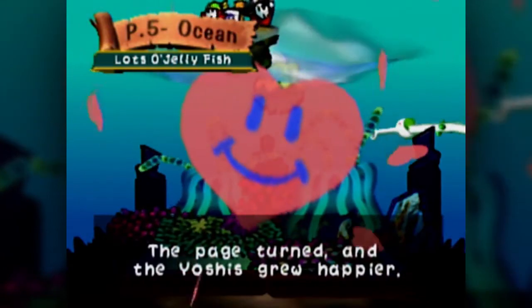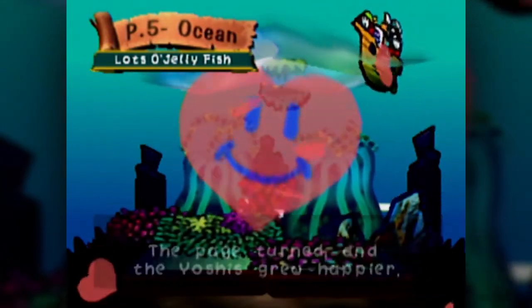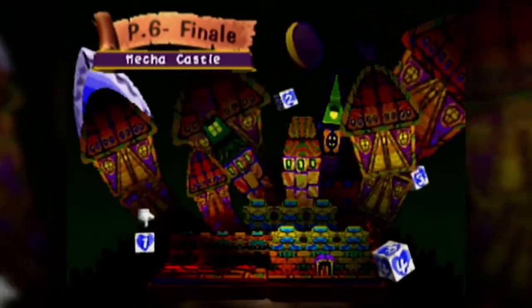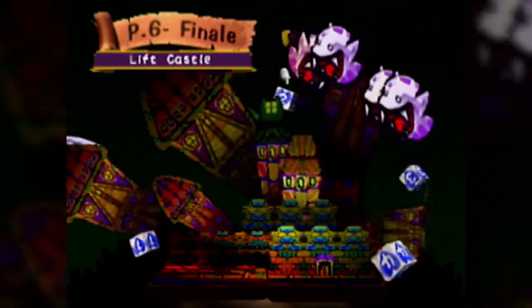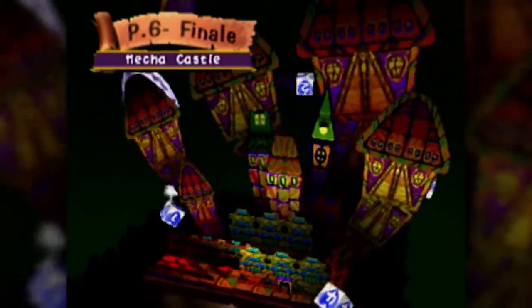So, at the end of the sixth level, you immediately start fighting the last boss. The last boss is the same no matter what. Once we've finished level six, that's actually what we're going to call it a day. Next episode, we'll actually start over and go to the world twos. You won't actually see the end of the game or Baby Bowser until we do every level, just to make it that much more climactic. Page six - Finale - Mecha Castle. Here we go.